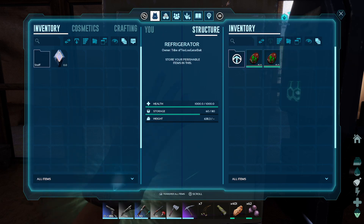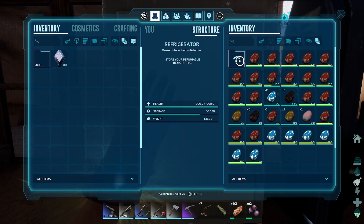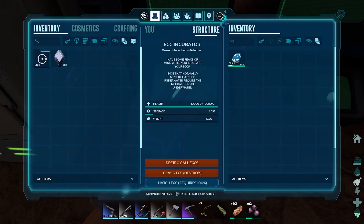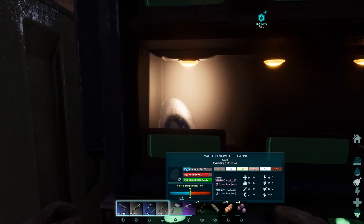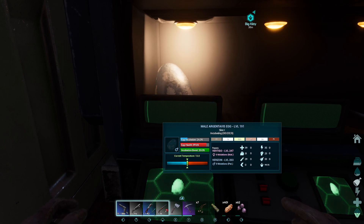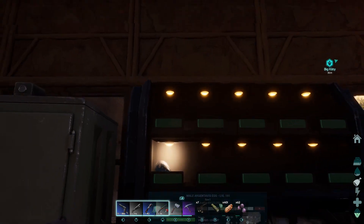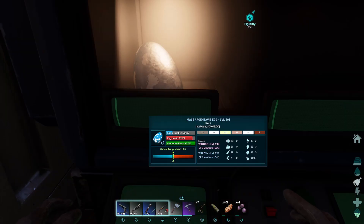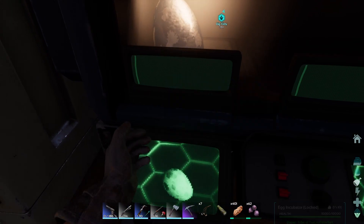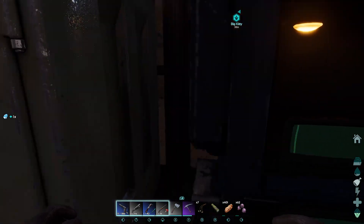These are ready to hatch and I'll show you how to work it. I'm separating all my eggs — I've got one in here. If you look down at the console, this is where you load the eggs. Look up and you see the actual egg that's in the incubator. Far left, this is a male, and you'll see that it's incubating — see that green line? The green line is a boost, and below that green line is the temperature.